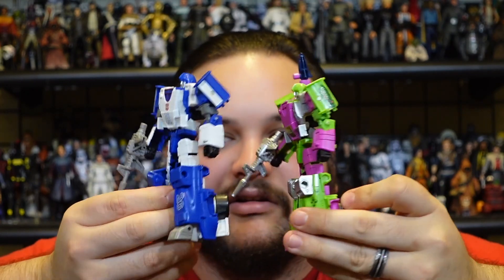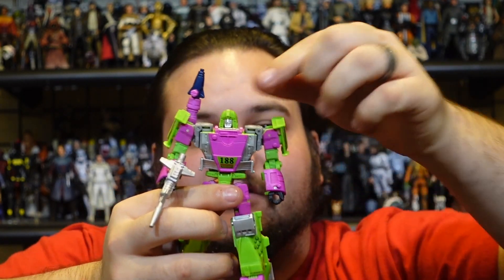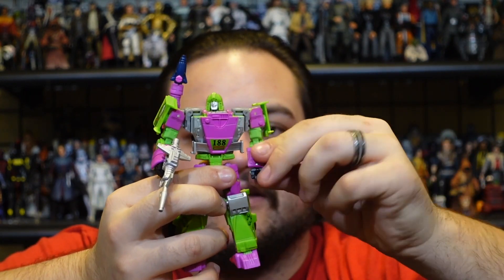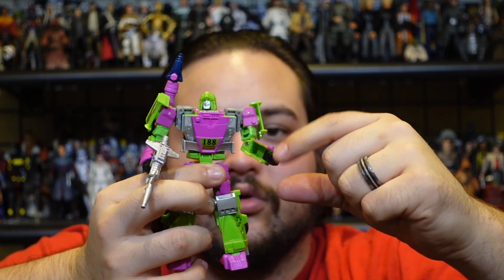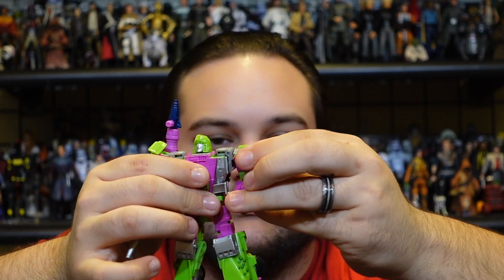This version of Mirage is fully articulated: head is on a ball joint, fully articulated shoulders in and out, upper bicep, single-jointed elbows, wrists can go in and out of the forearm due to transformation but there is no swivel articulation. The spoilers can rotate also due to transformation.